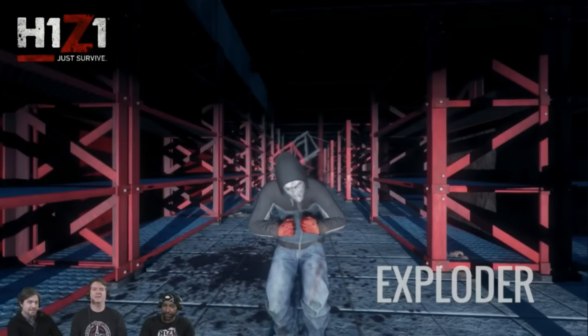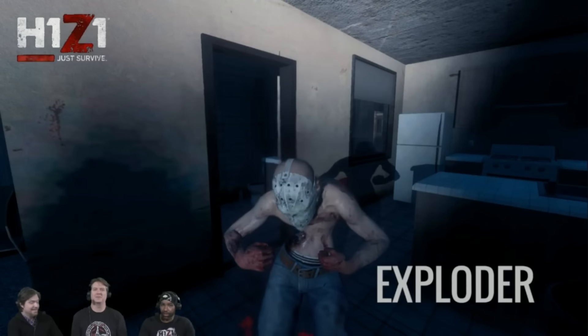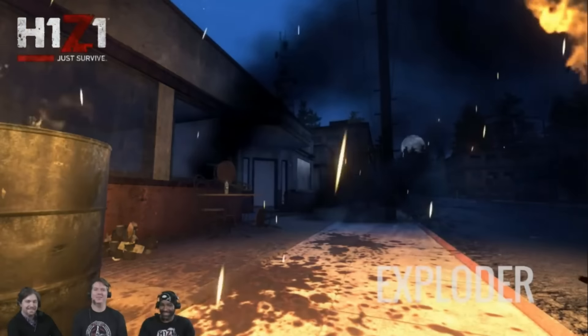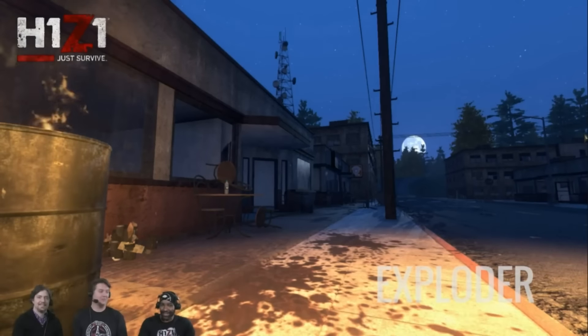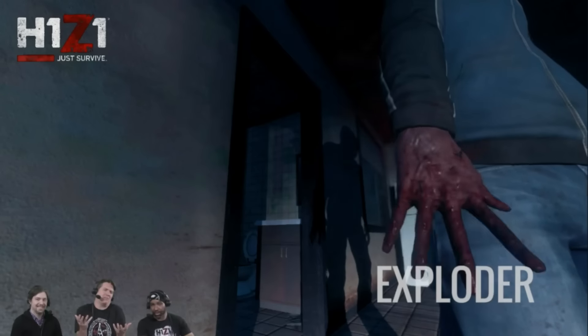So first up, we have the Exploder Zombie. The Exploder Zombie seems a little pointless, but it actually has a point within hordes of zombies. Currently in the game of H1Z1 Just Survive, the easiest way to take out a zombie horde is just by running them over. Well, you're not going to be able to do that anymore with the Exploder Zombies.